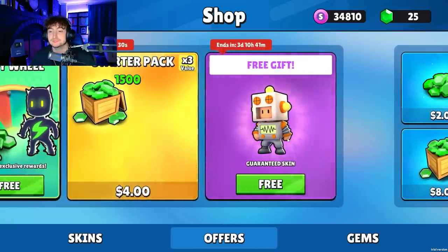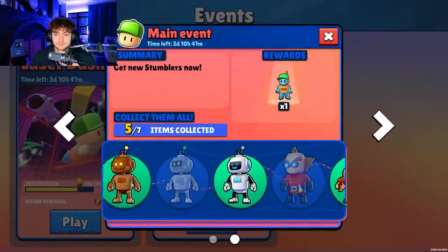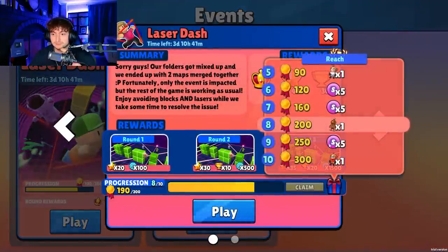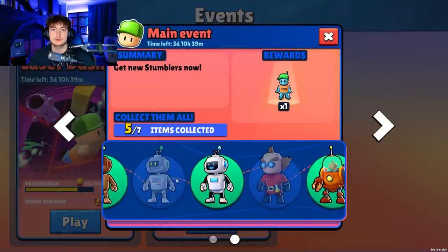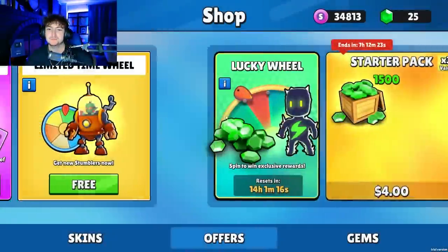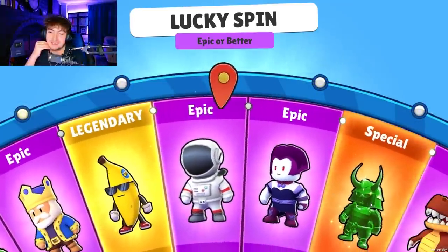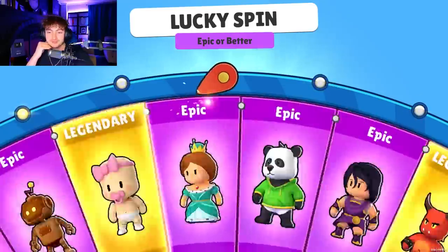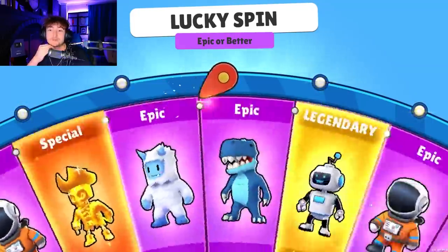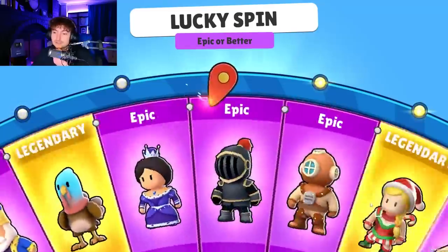They're bringing this free skin back, so you can claim it for free. Let's see what we still need. We have all but these two — we need the silver robot and Dr. Egg. I haven't spun the Epic Spin in literally like six months, so what are the odds we can get it today? It's going to be a throwback looking at this wheel. The last time we spun it would have been for the Amethyst special. We need the robot, we need Dr. Egg, and then we can redeem it.